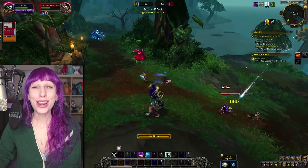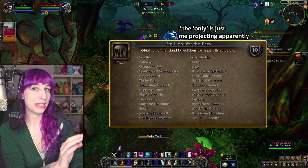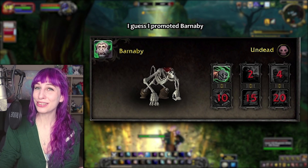The next type of booty you can plunder from island expeditions is battle pets. There are 28 new battle pets to be had from island expeditions, and hilariously there's actually an achievement where if you get all of them, you get an achievement called 'I Was Only Here for the Pets,' which is accurate. Not all of them are new models and there are a couple of recolors, but for the most part there is some really good stuff.